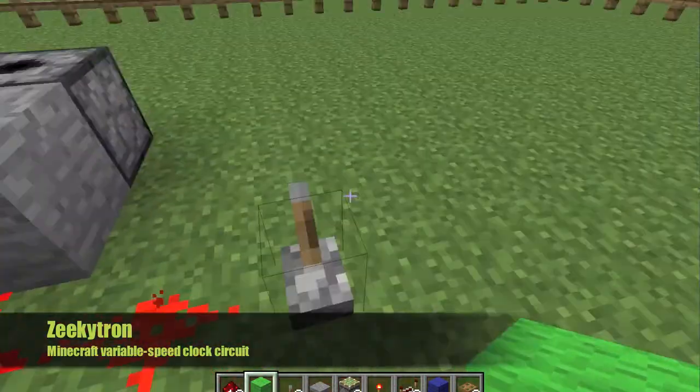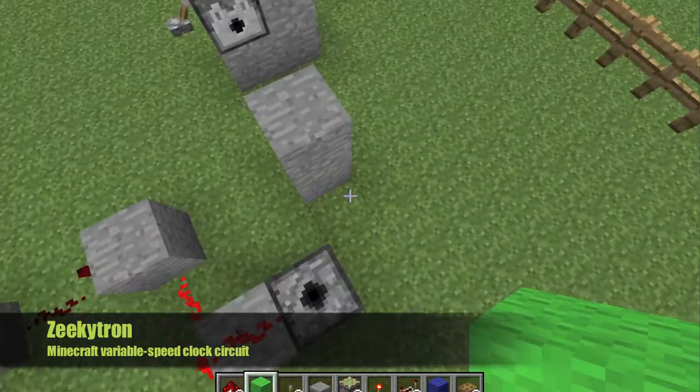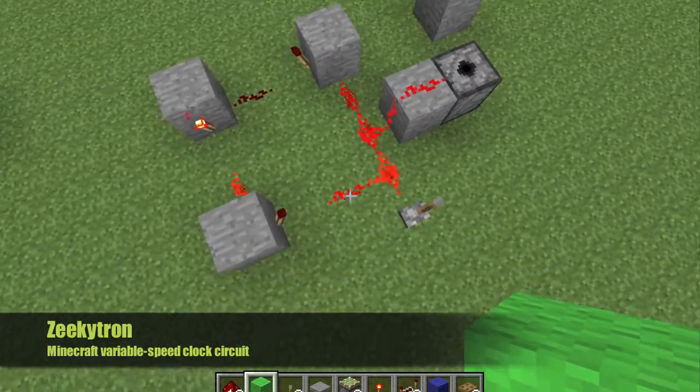There is a way that you can have a dispenser or dropper facing up. All you need to do is fly above it and right-click, and it will be facing up.